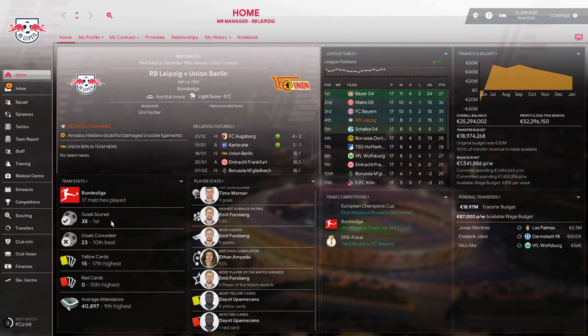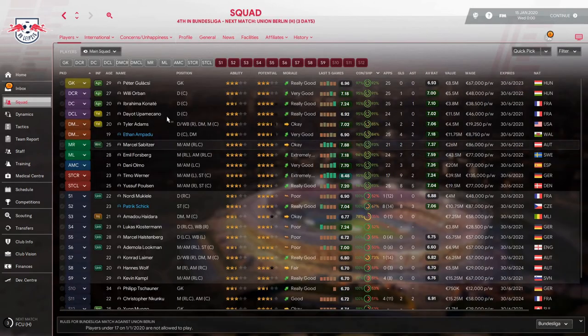After 17 matches played, we've scored 38 goals but conceded 23, so our goal difference is 15. We've got 15 yellow cards and our stadium is on average filled with 40,000 supporters. Looking at the squad, almost everyone has played around 25 games. Adams and Upamecano are slightly behind, but almost everyone — apart from the goalkeeper — is scoring with an average rating of seven or higher.